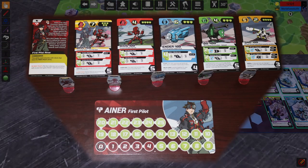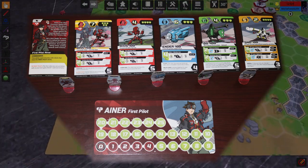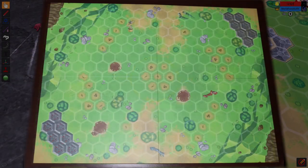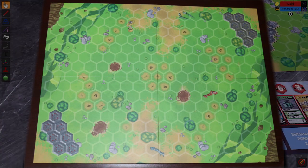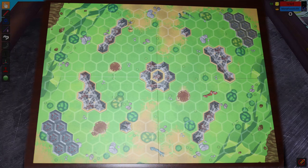You'll also need an energy tracker — each commander has their own — and the matching standee for each of the robots you're fielding. The board is double-sided, with one side for four players and the other side for two. Each has a recommended pre-set pattern for obstacles, though you can set them up however you and your opponent like for free play.